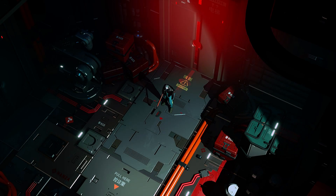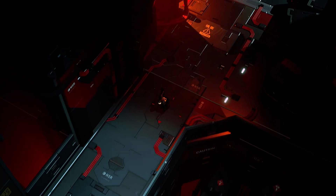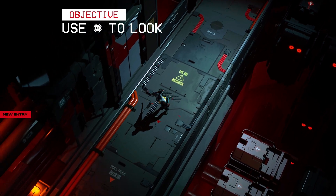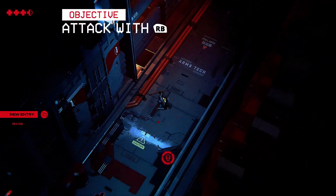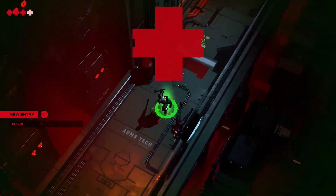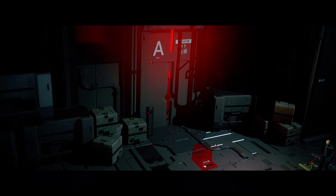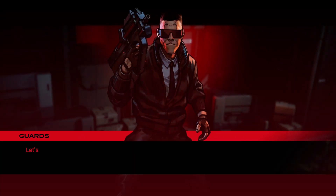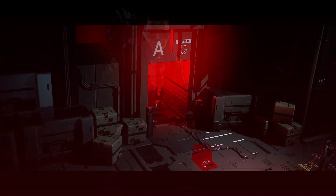By all rights, Ruiner is the kind of game I should love. Taking place in the dystopian cyberpunk future of Rencock, Ruiner places you in the shoes of a mysterious mask-wearing protagonist. Against your will, a hacker named Wizard has hacked into you and is forcing you to embark on a bloody mission to kill the boss of Heaven — an all-encompassing organization that pretty much owns the entire city. Right off the bat, Ruiner feels like it's doing the cyberpunk theme justice.